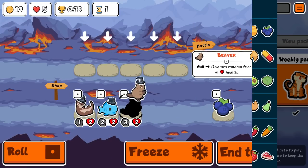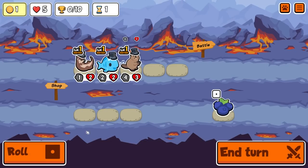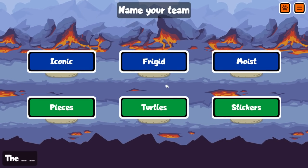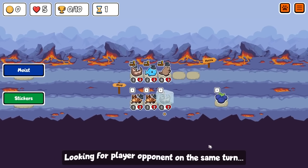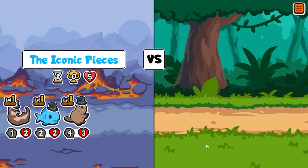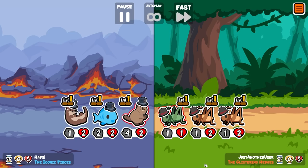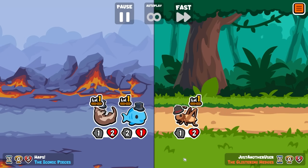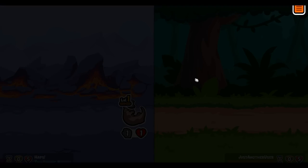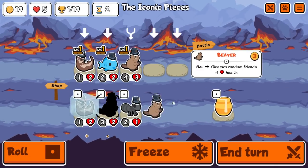Hey guys, it's Haps. In today's video we take on weekly pack number 53, and this was actually my very first run where we end up using the poison dart frog. The poison dart frog's ability deals 3 damage to the highest health enemy when the friend ahead faints. At level 2 it'll do 6 damage, and at level 3 it does 9 damage. In this weekly pack there are a lot of pets that synergize with this, so you can get so many triggers from the dart frog. Let's jump in.